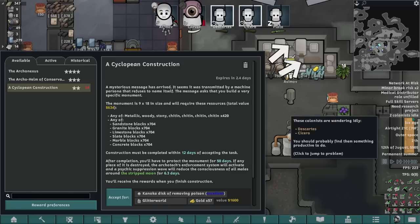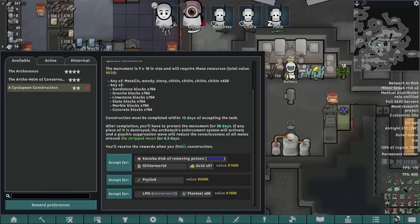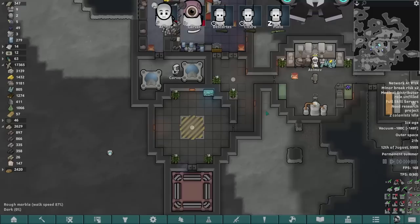As soon as Asimov's churned out some more components — oh, a raid! A cyclopean construction. A mysterious message has arrived from a machine persona — some sort of disc, some bionicle. Because we're androids, of course. Some of the bionicle masks do protect you from the vacuum of space, which is amazing — that would let them wear different types of clothes. A psy-link? Why am I even considering this? Get out of here.